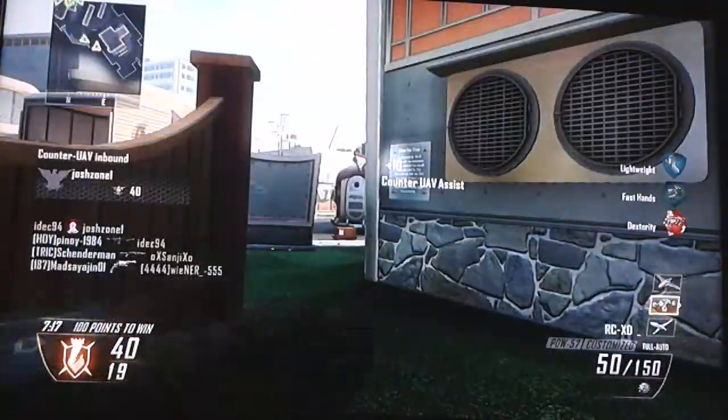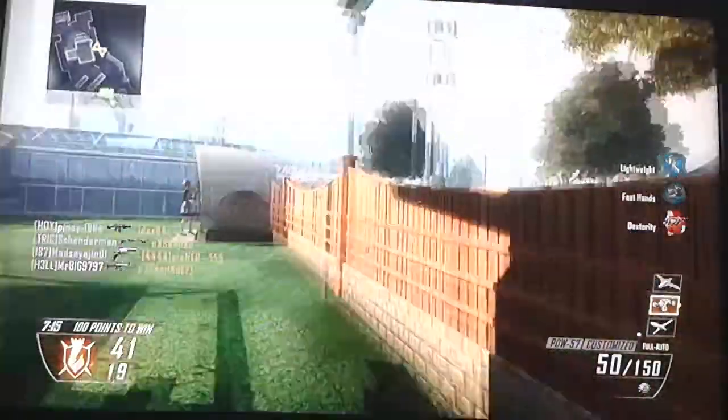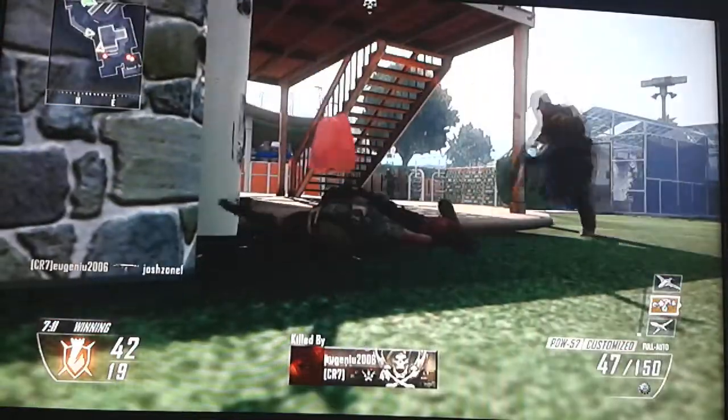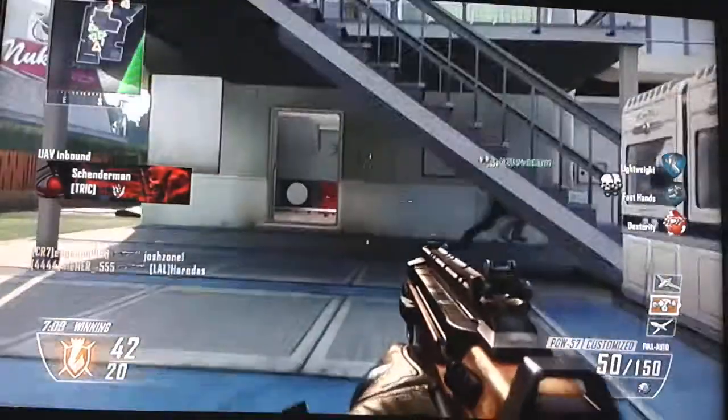Let's put this Counter UAV down - I don't know why we haven't used it. See, I get 20 points straight away. I spawned in on their side - you know what, have an RCXD, why not.